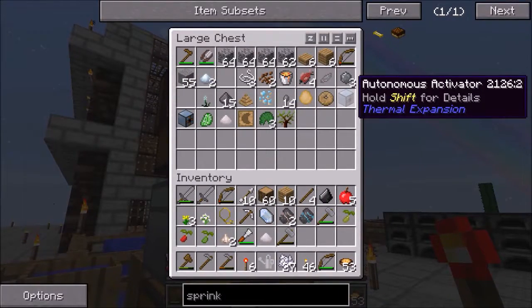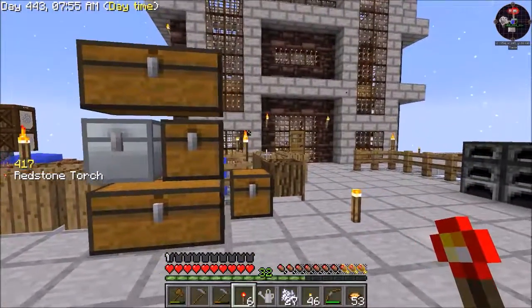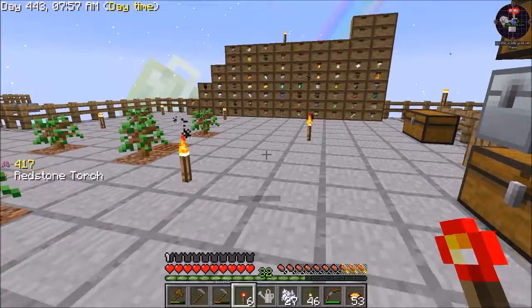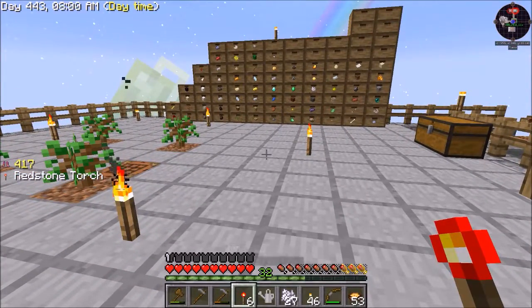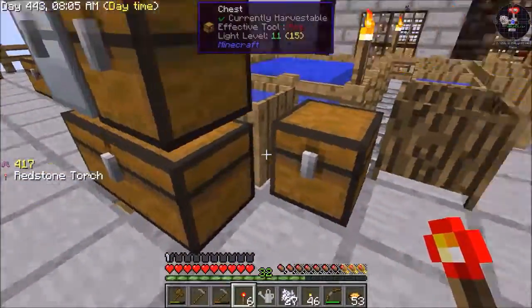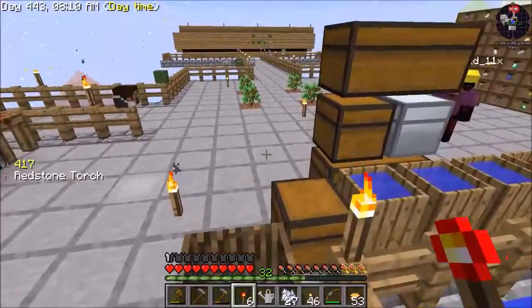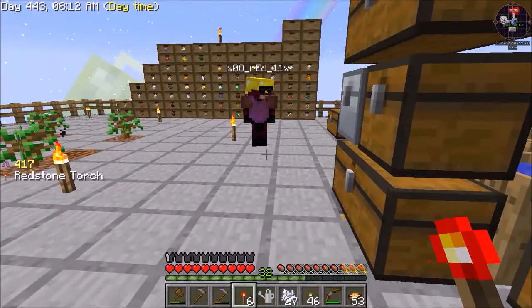I was using autonomous activators because I thought I'd be smart and use those to set up an automatic sifting system, but I couldn't get them to work. They need to be fed with power — I did feed them with power too, but I still couldn't get them to work.